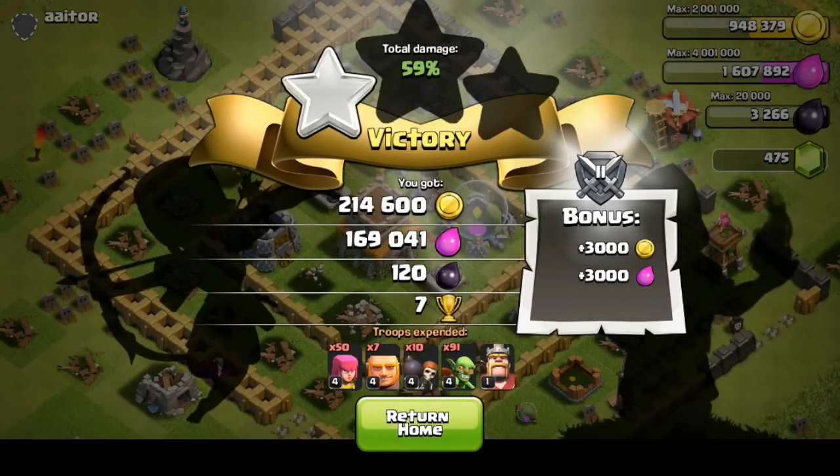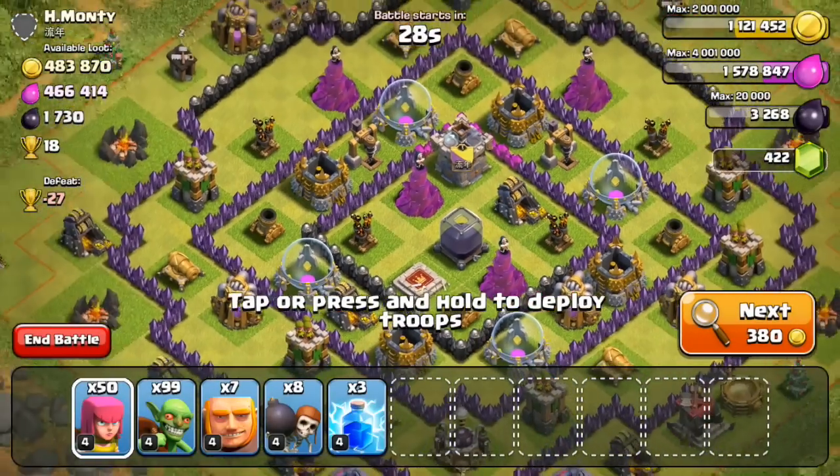In the end we stole almost 400,000 resources — still a pretty solid result. We didn't get all the gold; I left one gold mine up that was maybe halfway done, but pretty solid overall.